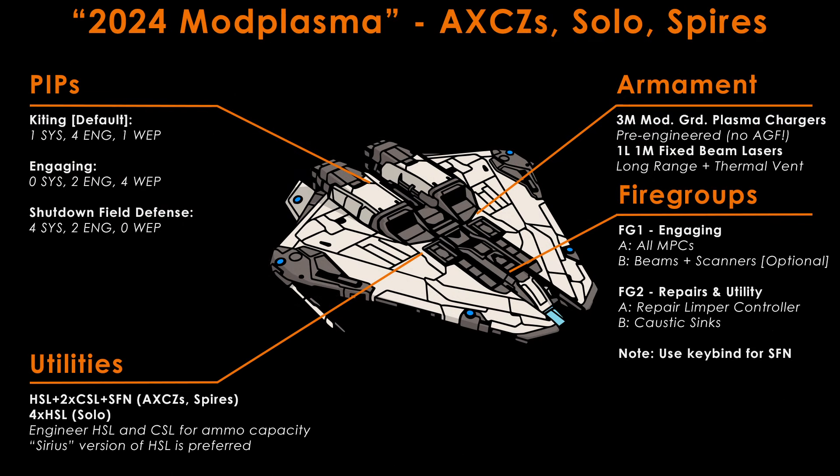The fire groups of the NPC Krayt Mark II are as follows. One: all NPCs on first trigger, beams and scanners on second trigger — your primary combat fire group. Two: repair limpet controller on first trigger, caustic sink launchers on second trigger. Similarly to the mod shards version, make sure to bind a key for the shutdown field neutraliser. This build uses the standard 1-4-1 pip configuration when kiting and 0-2-4 when engaging.